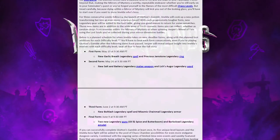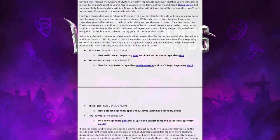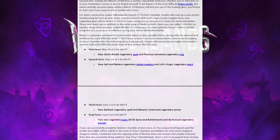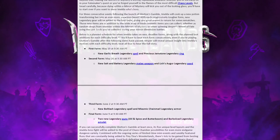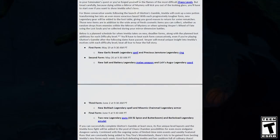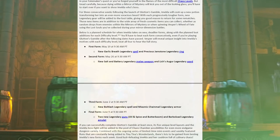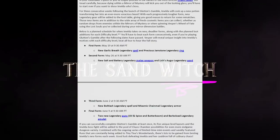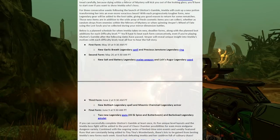For three consecutive weeks following the launch of Glutton's Gamble, Imelda will cook up a new potion, transforming her into an ever more voracious beast. With each progressively tougher form, new legendary gear will be added to the loot table, giving you good reason to return for some rematches. Those new items are in addition to the wide array of fresh cosmetic items you can collect, whether random drops from enemies within the Mirrors of Mystery, or when spinning Vesper's Wheel of Fate using the Lost Souls you've collected during your Mirror Dimension battles. I'll discuss the planned schedule soon for when Imelda takes on new, deadlier forms, along with the planned loot additions for each difficulty level.